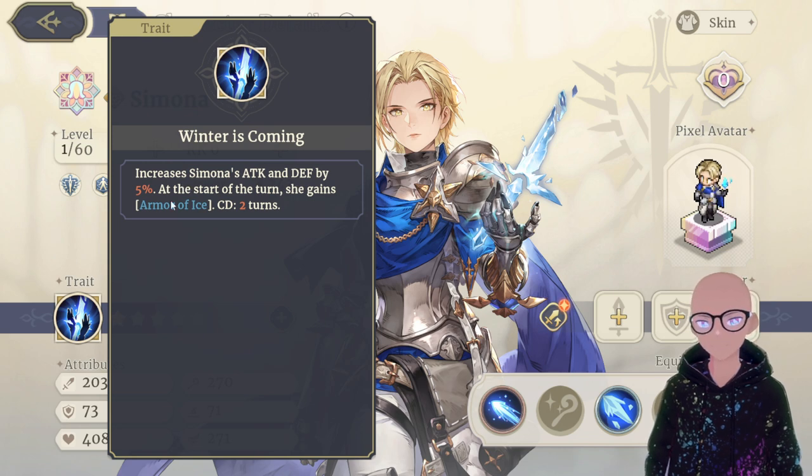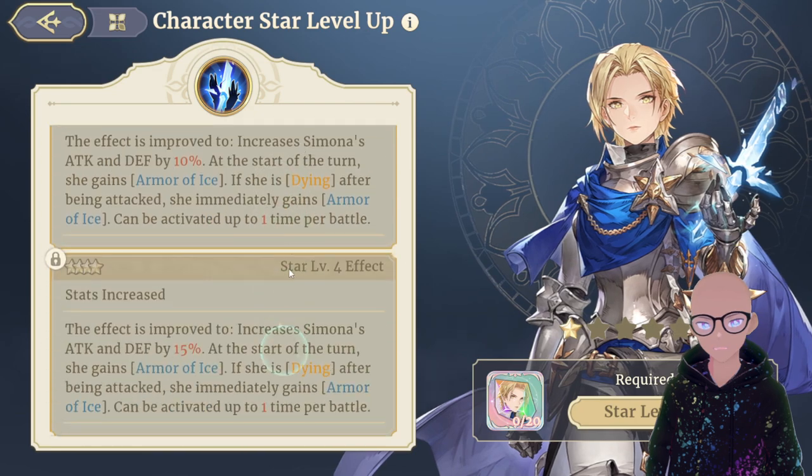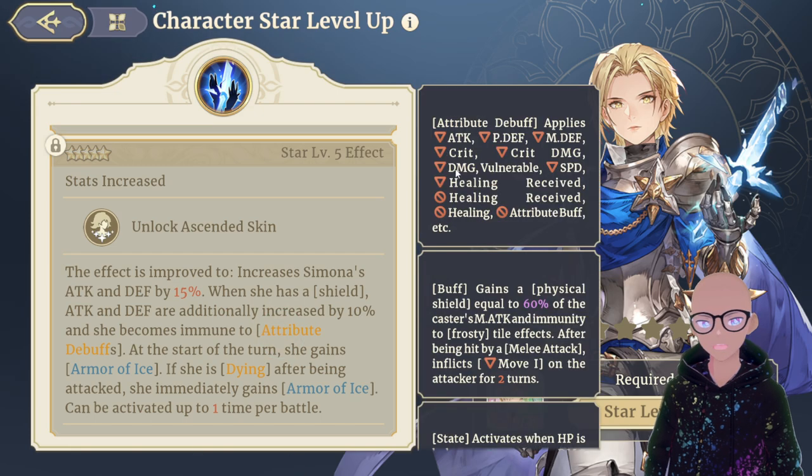Her trait increases Simona's attack and defense by 5% at the start of the turn, and she grants Armor of Ice for two cooldowns. Armor of Ice is a buff that gains a physical shield equal to 60% of the caster's M Attack, and immunity to frosty tile effects. After being hit by a melee attack, it inflicts Movement 1 Down on the attacker for two turns. Maxed out, it changes to 15% attack and defense, and when she has a shield, attack and defense are additionally increased by 10%, and she becomes immune to attribute debuffs. At the start of the turn she gains Armor of Ice, and if she is dying after being attacked, she immediately gains Armor of Ice — activatable once per battle.